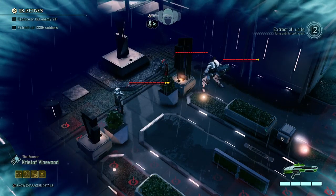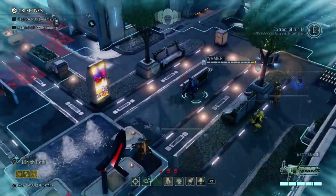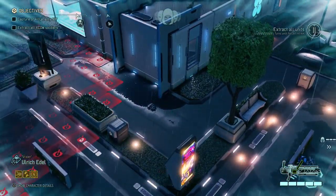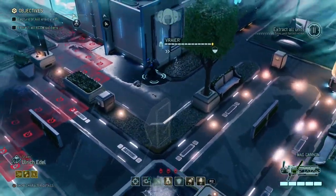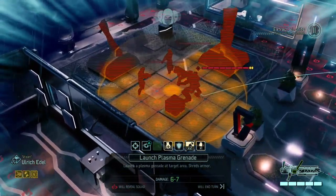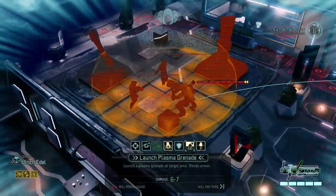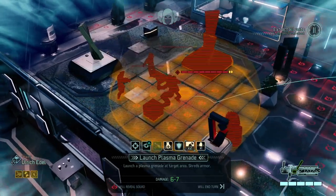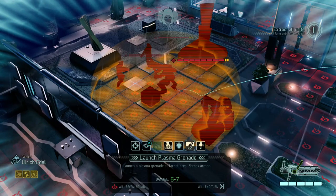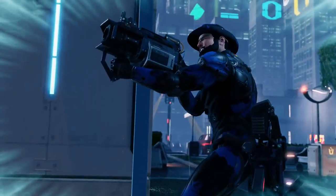We see the enemy right away. So we're pretty much where we want to be. I'm just gonna move Ulrich up to that full cover on the corner here, hoping he doesn't trigger anything else. I do want to be careful that I don't destroy too much cover as I usually do. Ulrich starts with a grenade in the mag — and boom.